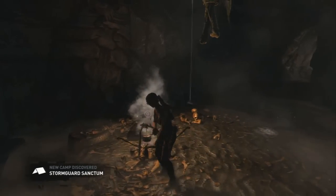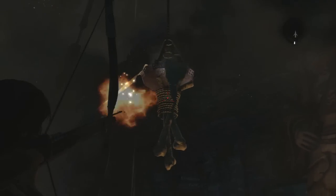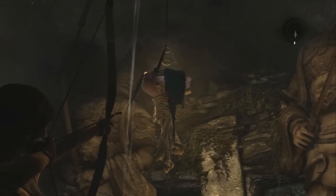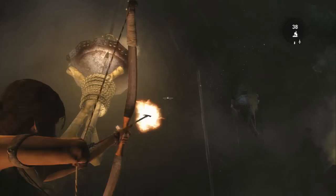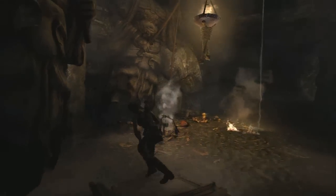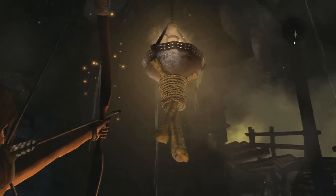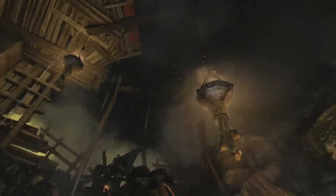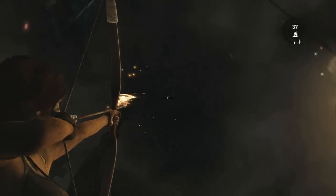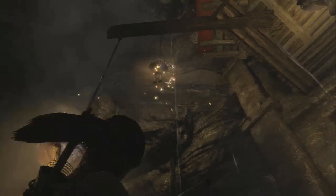The first thing you want to do is light up all the torches in this room that you can find. There's also some ignitable gas in here, so fire arrows are your friend for this tomb. I think there are four torches you can light, and they're not all immediately visible from the ground — I tried to get them all from the ground and just couldn't see all of them.